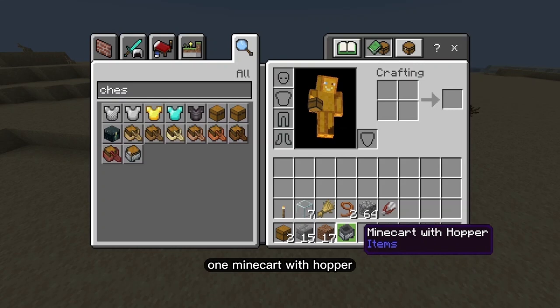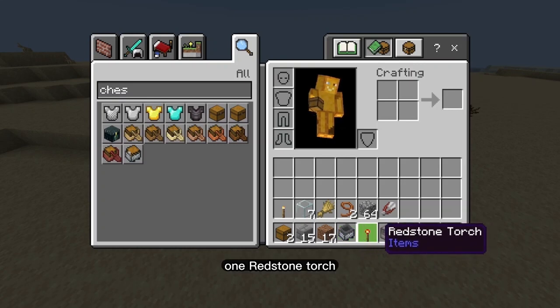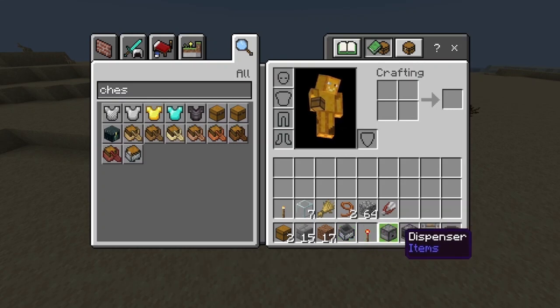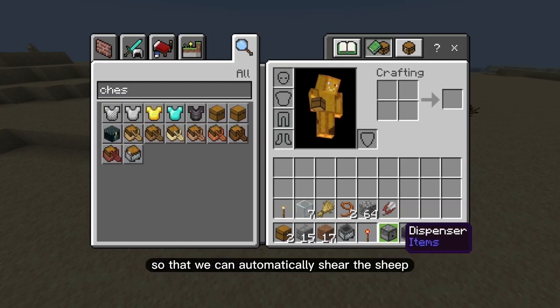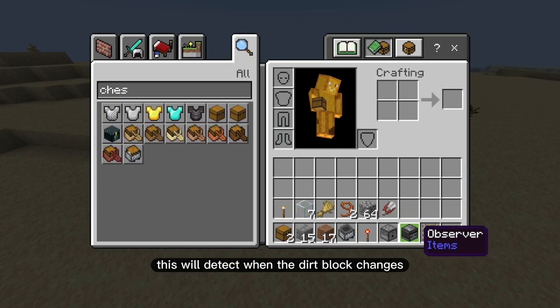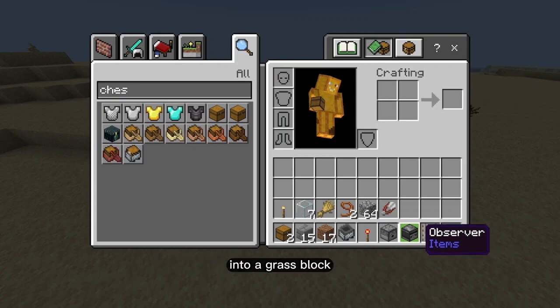One minecart with hopper to collect the wool. One redstone torch to trigger the dispenser. One dispenser, which holds the shears so that we can automatically shear the sheep. And one observer, which will detect when the dirt block changes into a grass block.